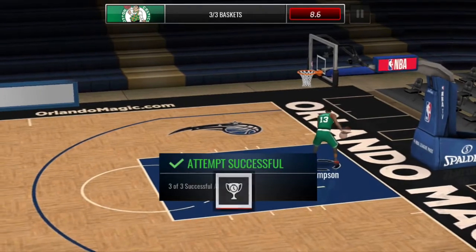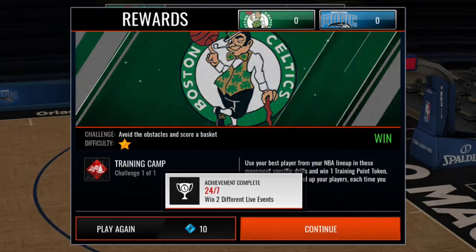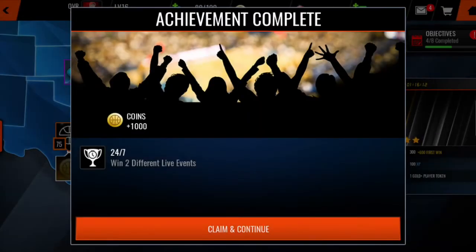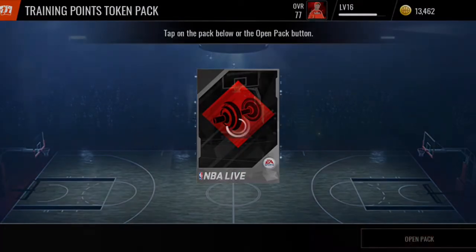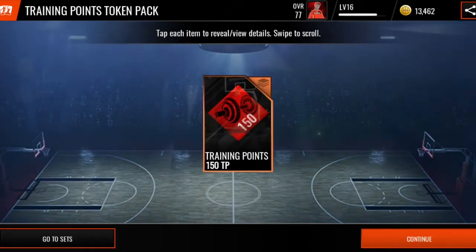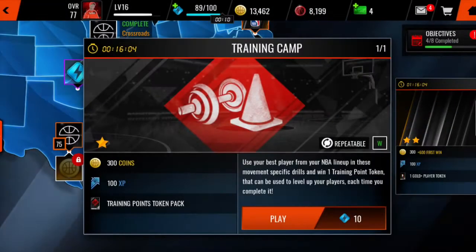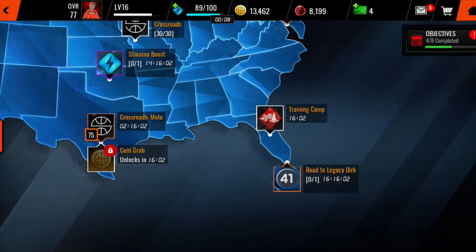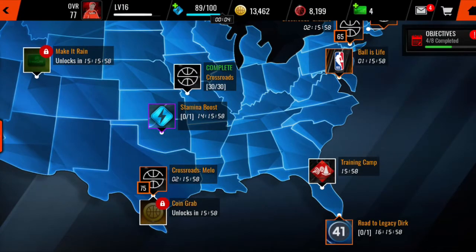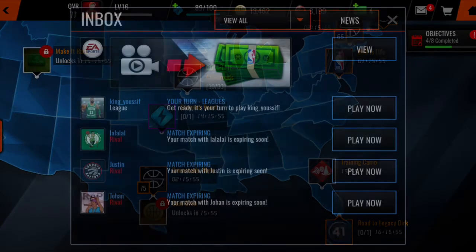Look at this — three easy laps. Y'all come out and get your little live event credits, your tokens, your coins, all that good stuff. Right here you get your training point tokens. 150 — that is a bronze training thing, but it is that simple. You'll start to train your players up so, so much easier.